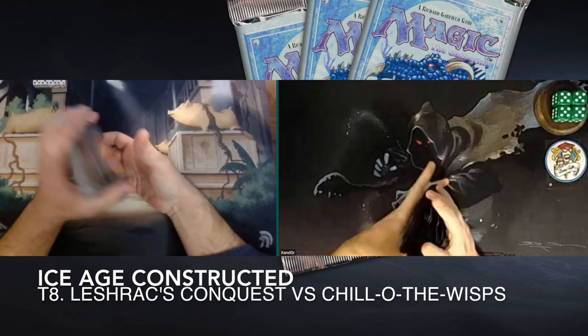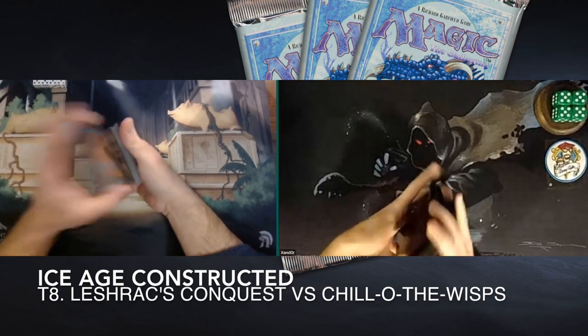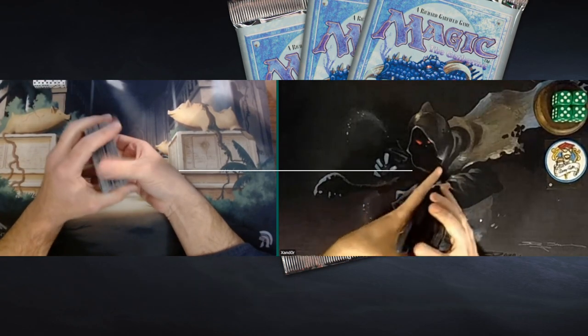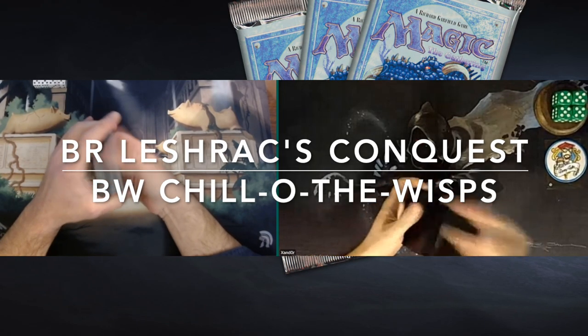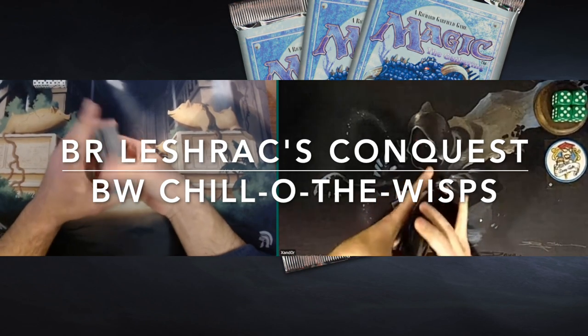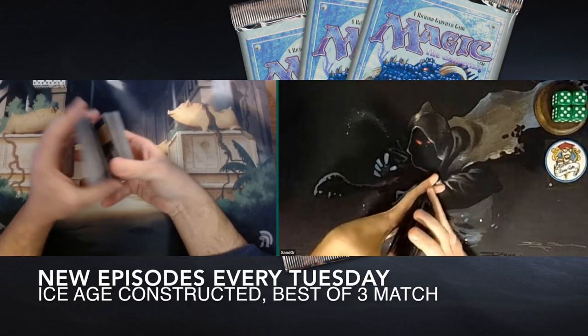Today we're going to look at the quarterfinals between Baron Nick and Xandor. Baron Nick is playing a black and red Lashrux Conquest deck — basically land destruction, it's pretty nasty. He's playing against Xandor who's playing white and black with a deck called Chilo the Wisps, and it's kind of built around the Pestilence card of Ice Age. More about that later in the deck tech section.